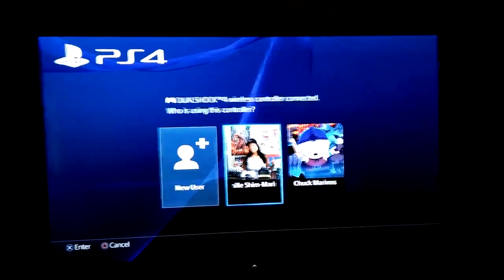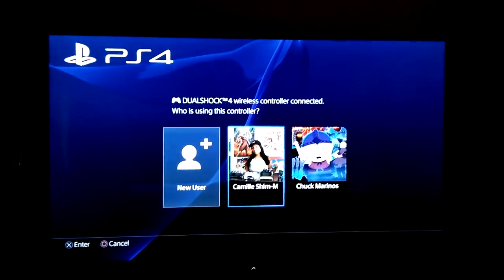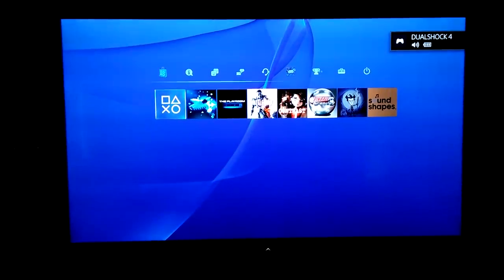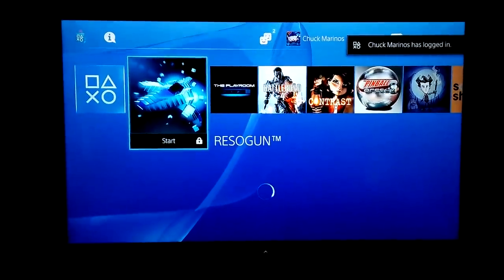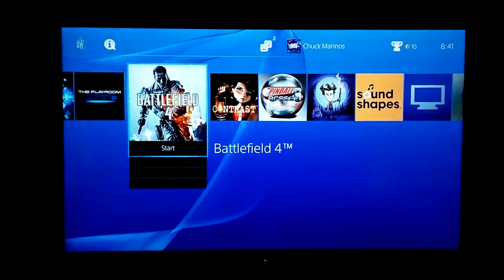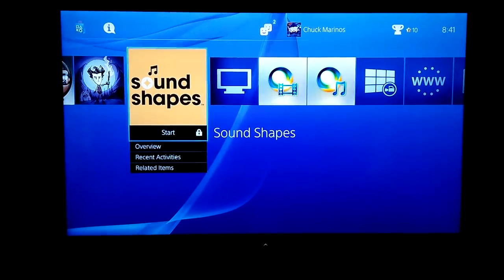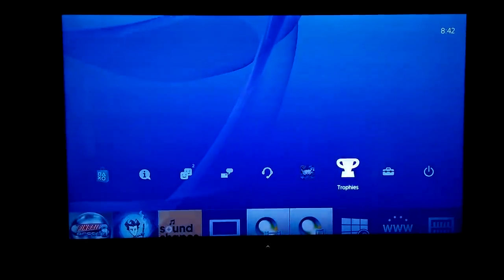Okay, we're here in the bedroom and we have the other console. This time there's only two users. So this is his account. So let's log onto his account and I'll show you again — it's the same thing. We go over these and it says that he can't have access. He has access to Battlefield because he owns Battlefield, but he does not have access to Contrast, all these PlayStation Plus games, which is my content.